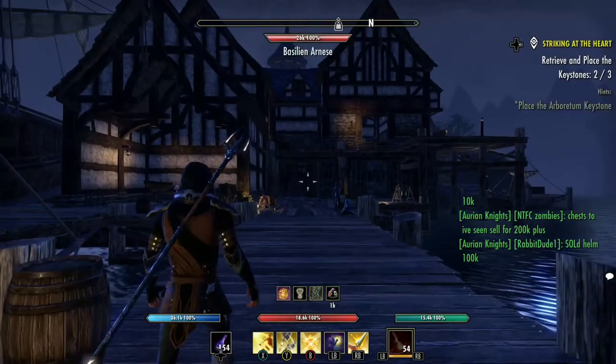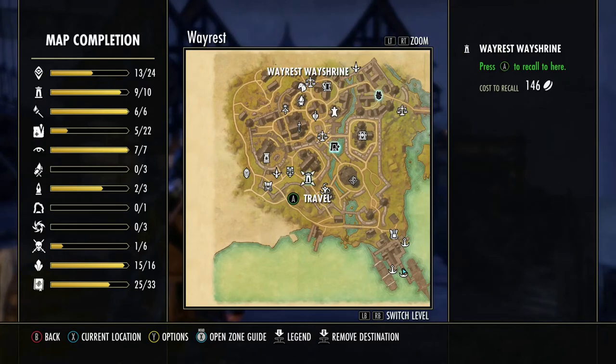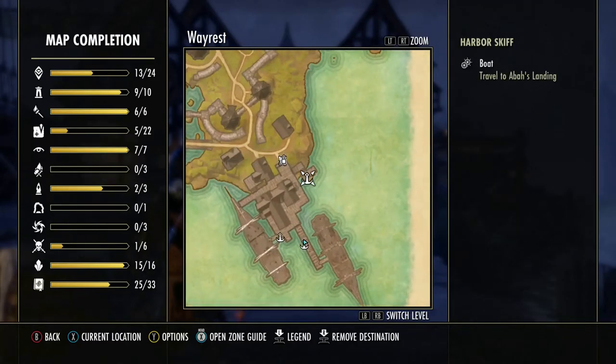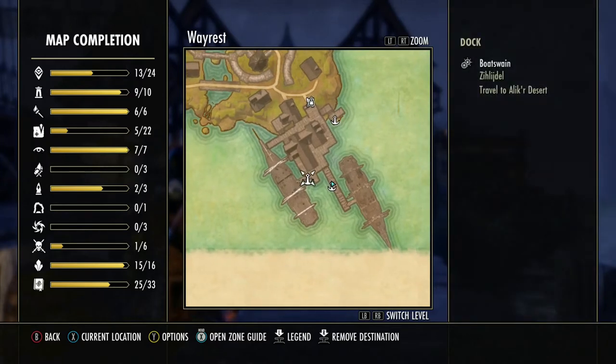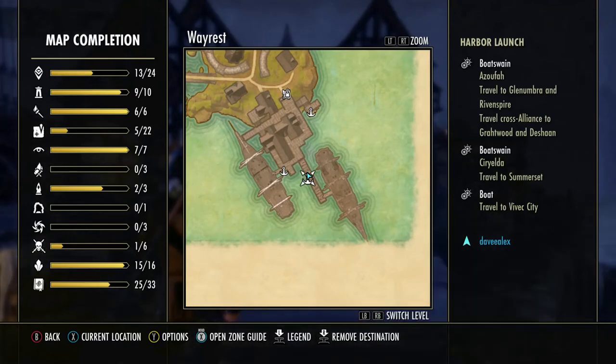We are now in Stormhaven. Let's take a look at our map — make sure you see the Way Shrine on there; if it's not activated, run up and touch it. Now that we've come to Stormhaven, we actually have a port. This boat will take us to Abba's Landing, this one will take us to the Alik'r Desert, and this guy will take us to Glenumbra or Rivenspire. We can also go to Summerset, which is an island, or Vivec City.